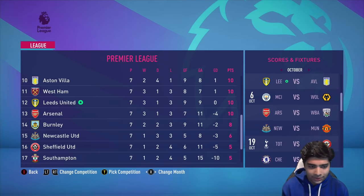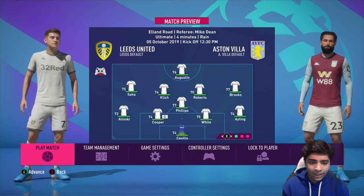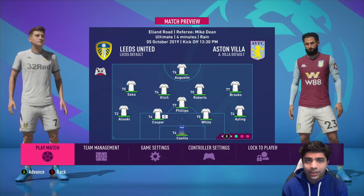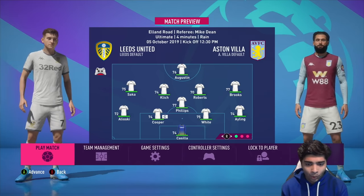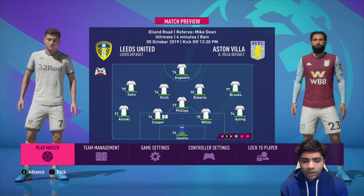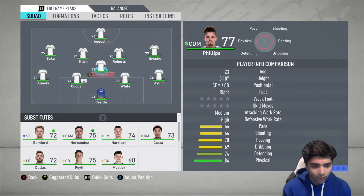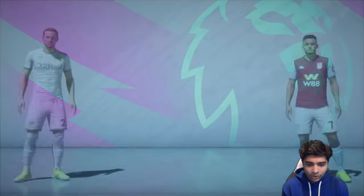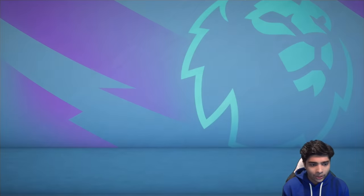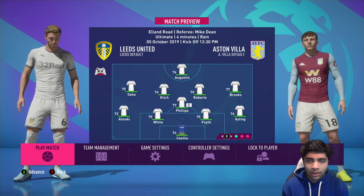Back to more Premier League action as we're up against Aston Villa at home. We've dropped too many points this episode already so this is the game I want to win. Playing at Elland Road in front of our home fans — this needs to be a win. I'm benching Pablo Hernandez because his form has been a bit off; Roberts comes in. We've still got Saka, Augustin, and Brooks starting. Juan Foyt starts instead of Liam Cooper, with Phillips captaining the team.